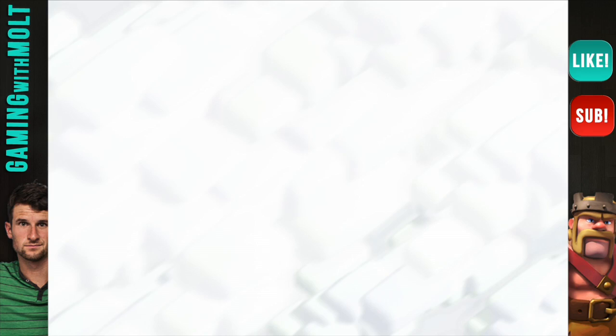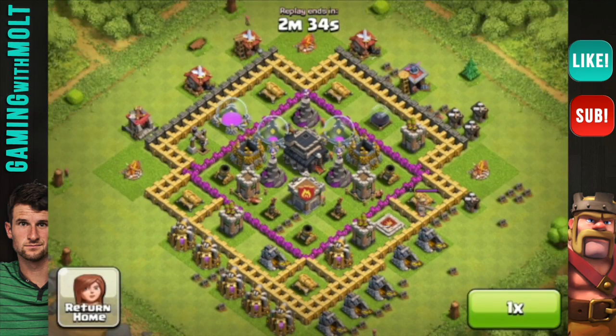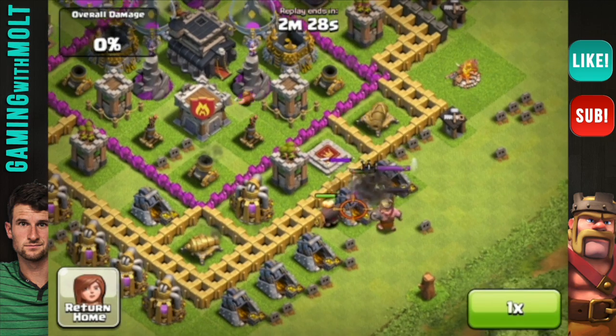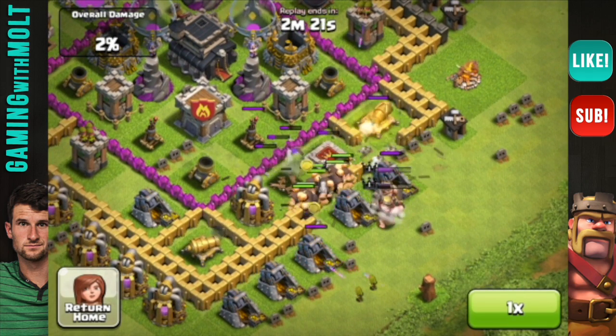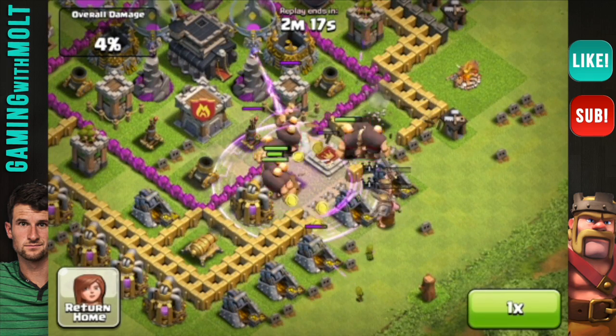I'm super stoked about this. I've been struggling lately with finding really good bases — I guess I just haven't been patient enough. That barbarian was actually a misclick. So let's get these giants in here, drop that rage spell, and let's get them angry.